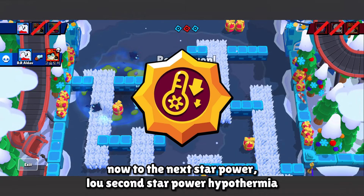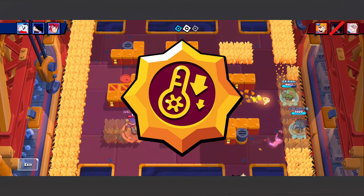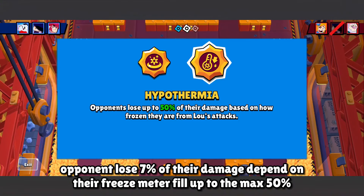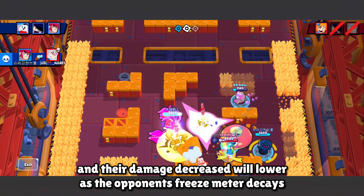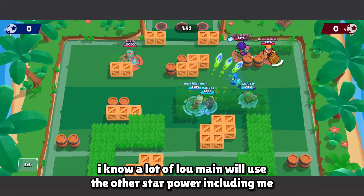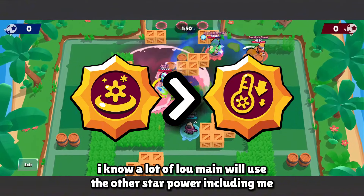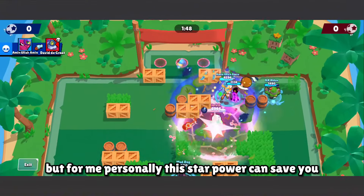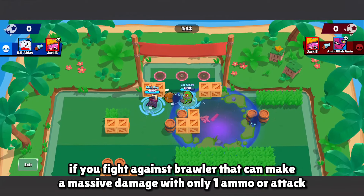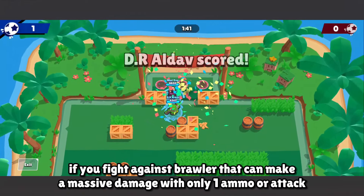Now for Low's second star power, Hypothermia. The opponent loses up to 7% of their damage depending on how full their freeze meter is, up to a maximum of 50%. The damage decrease lowers as the opponent's freeze meter decays. Most Low players will use the other star power, but personally, this star power can save you when fighting a brawler that deals massive damage with only one ammo or attack.